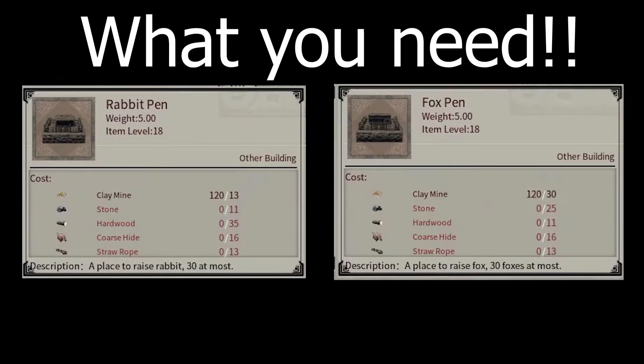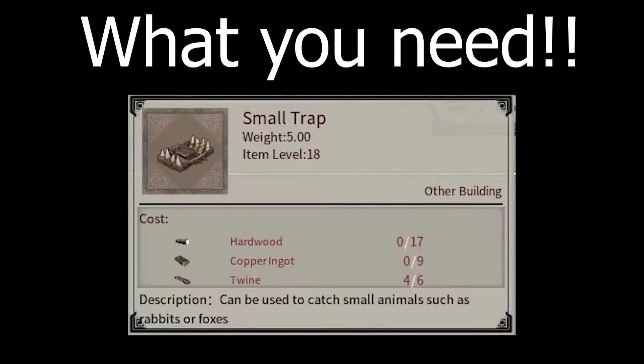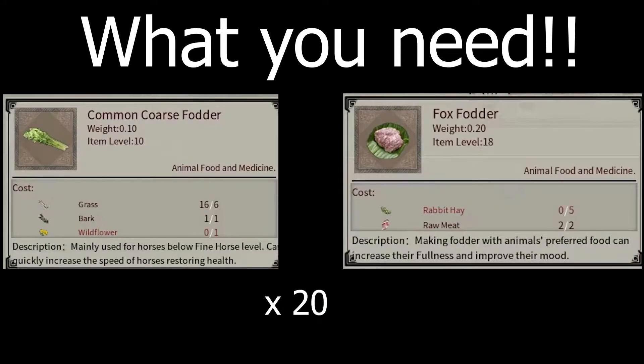The first thing you're going to need are your pens — rabbit or fox. I'm doing both, I think you should too. Next are small traps, I recommend 4 to 8. Then your fodders — common and fox fodder — I'm going to recommend 20.